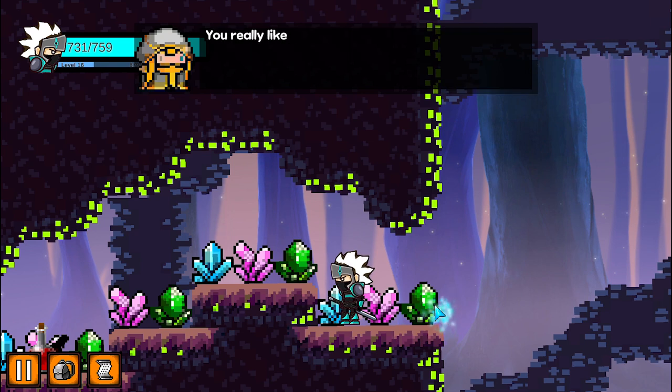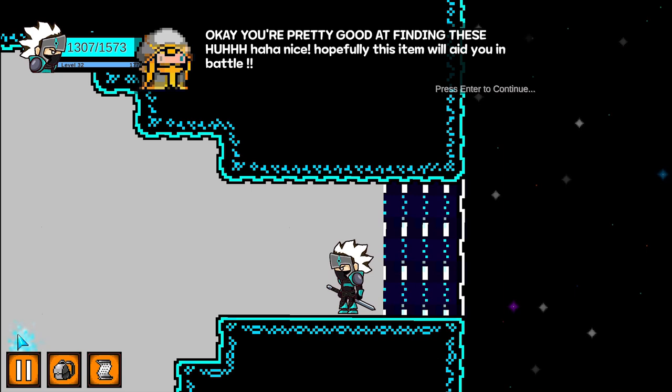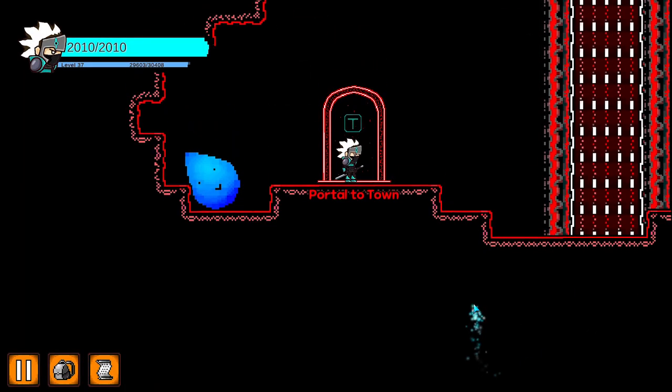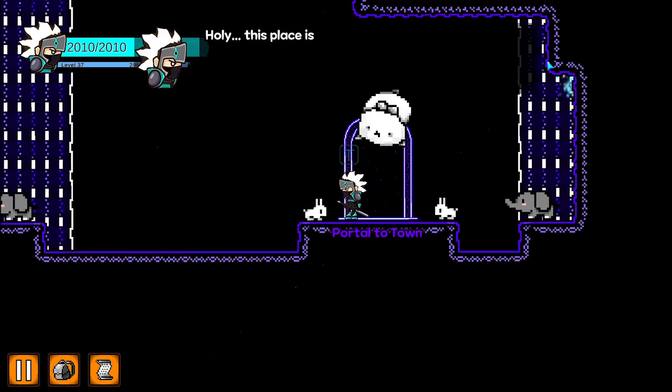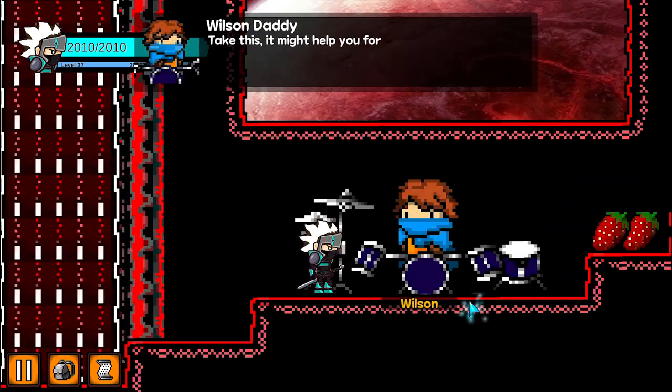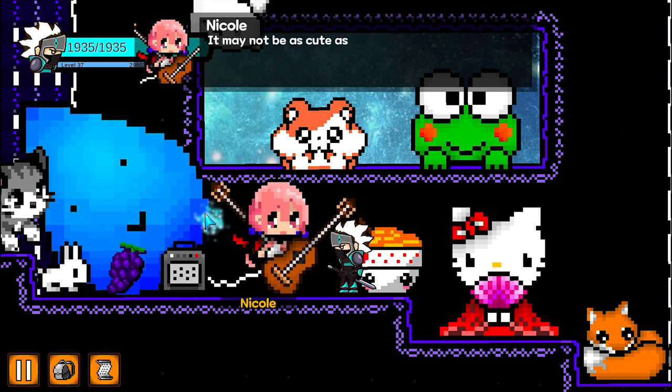Since this game encourages players to explore, it wouldn't be complete without adding in some secret areas. Secret portals are hidden throughout the maps. Upon reaching the secret areas, players will be able to obtain powerful items to help them progress faster in the game.